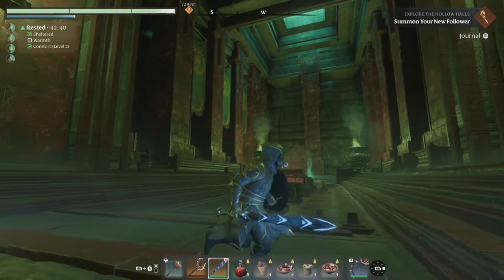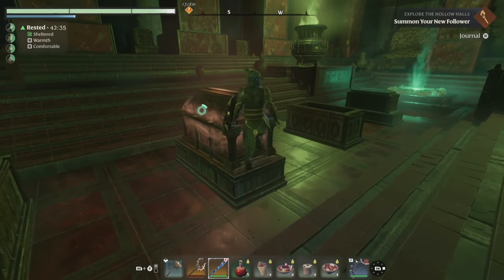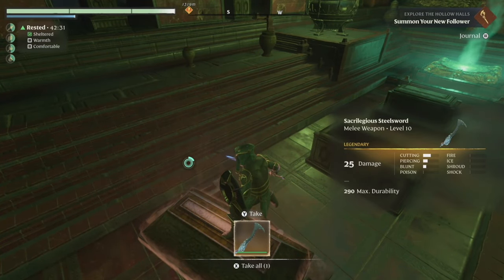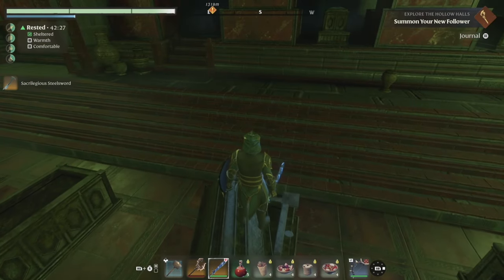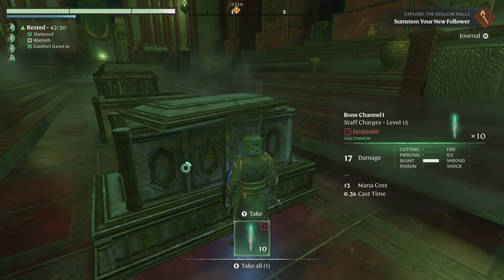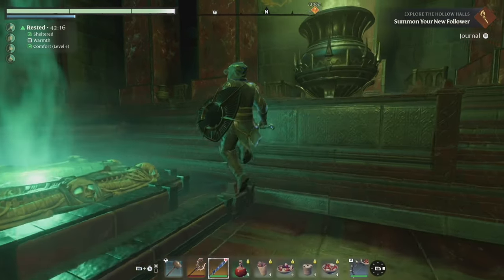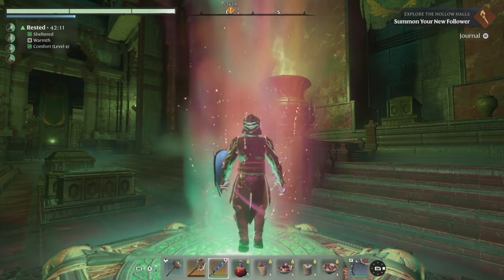A legendary steel sword - I don't know if that's any better than our current legendary sword. What is that - oh it's like a staff charge, but we're not a mage. We got a portal here, let's take this. Yeah, this dungeon is really cool man, they did a great job with this thing.